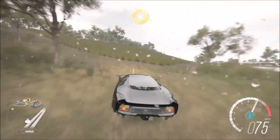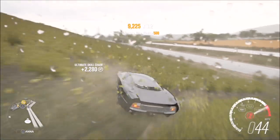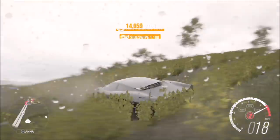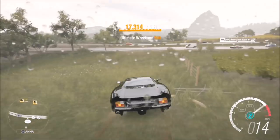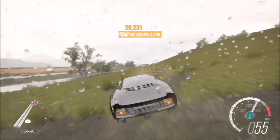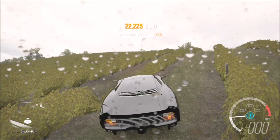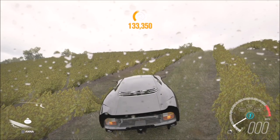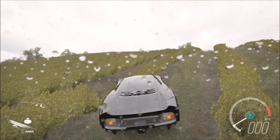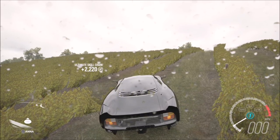The second location is just off the highway. This is probably quicker than the airfield because all you have to do is hoon around and destroy the crops and fences. A faster, four-wheel-drive car is probably better here. When you see the score hit 20,000 the ultimate skill chain pops up — just stop, let the skill points rack up, and repeat. Do that 10 times and you'll win the Porsche 918 Spider. It'll take about 10 minutes.